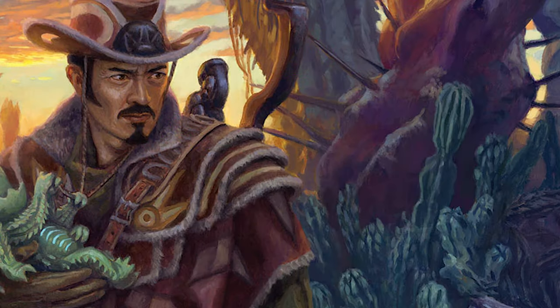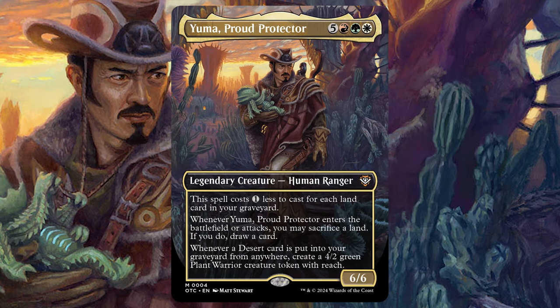Let's kick this off with the commander we're going to keep in the deck — the front face Yuma, Proud Protector, five mana, red, green, and white. It's a 6/6 human ranger. The spell costs one less to cast for each land in your graveyard. Whenever it enters the battlefield or attacks, you can sacrifice a land and if you do, draw a card. Whenever a desert is put into your graveyard from anywhere, create a 4/2 green plant warrior creature token with reach — also known as a cactus.